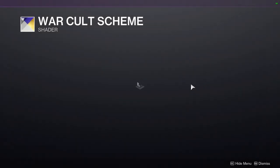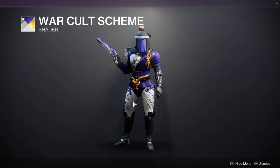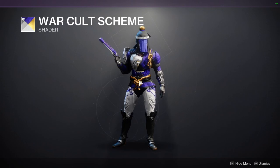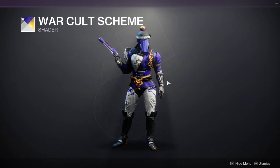And then we have War Cult Scheme. This is probably one of the better Future War Cult shaders because you get a really rich purple — almost like a blue-purple, which is personally one of my favorite purples. But then you also get a really good gold, and then white and black. Those four colors are just super dope.